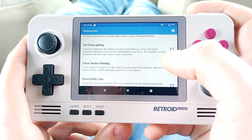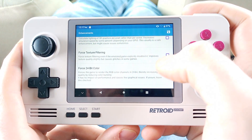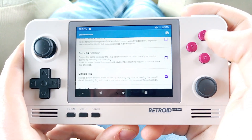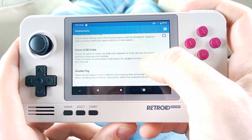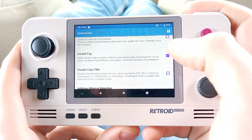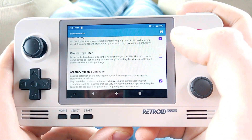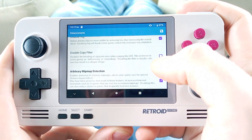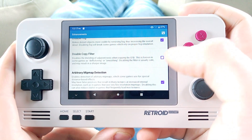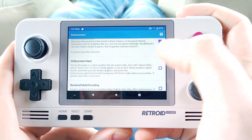You have to do everything to try to increase performance. I turn that off because I don't care if the texture quality is great — the resolution is so low it doesn't really matter. Leave that unchecked. Disable fog — that can mess up the fog, but you have to do everything you can to boost performance. Disabling blending may result in a sharper image, but it sounds like that might reduce performance, so I lower that.